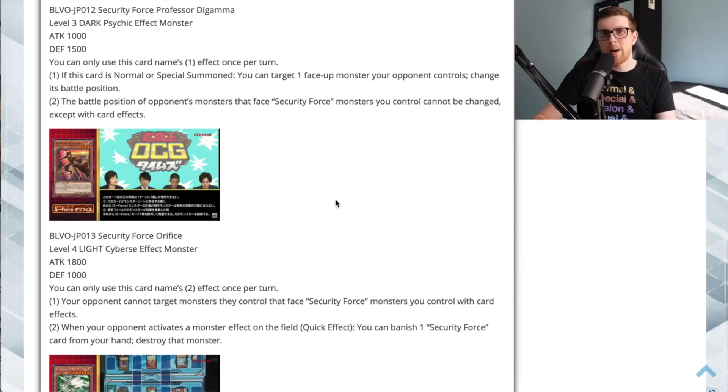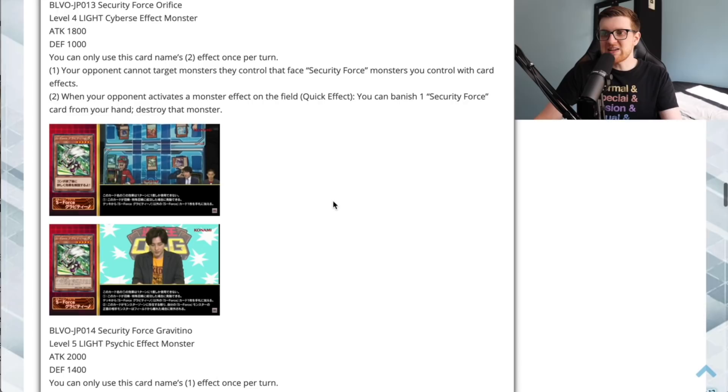The second effect — quick effect: when your opponent activates a monster effect on the field, you can banish one Security Force card from your hand to destroy that monster. For example, if your opponent drops a Halqifibrax, you can chain this when it activates on summon, banish a Security Force card, and destroy the Halqifibrax. They still get the summon and the effect isn't negated, but you're denying further link climbing. Not bad, though you do have to banish a Security Force card from hand.